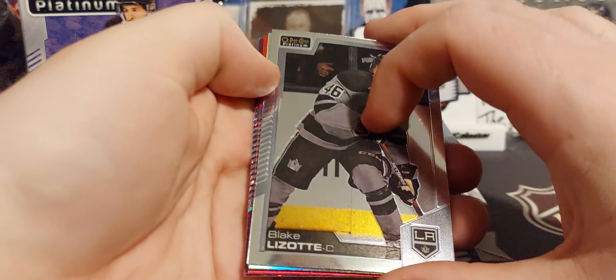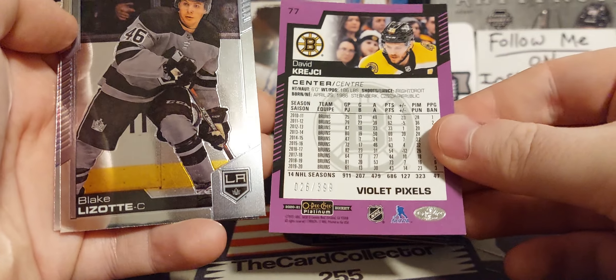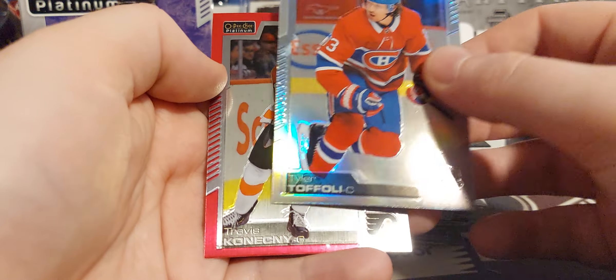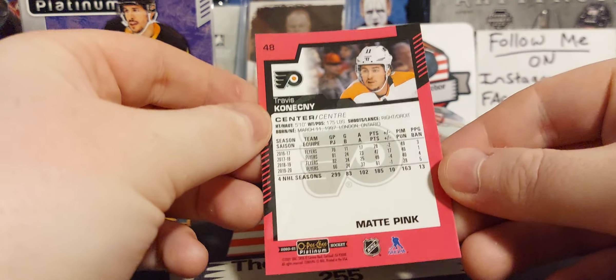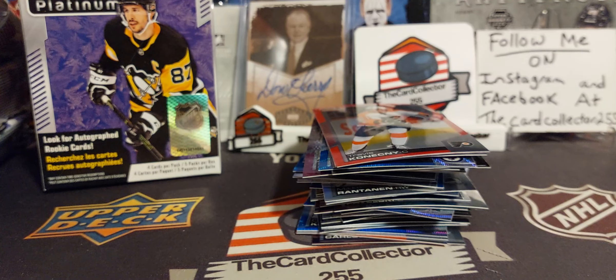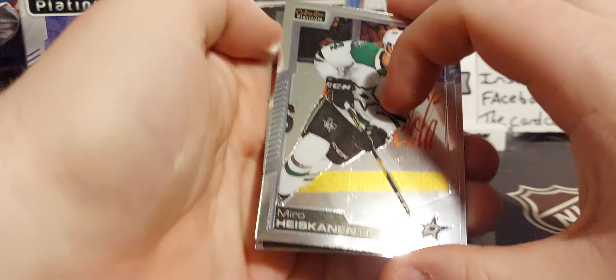We got Blake Lizotte. Oh, we got something purple — David Critchie out of $3.99. Blake Lizotte, Tyler Toffoli New Flame — that is a rainbow yellow — and a pink of Konecki. Not the ones we wanted; I was hoping for maybe a Kaprizov, but that's alright.